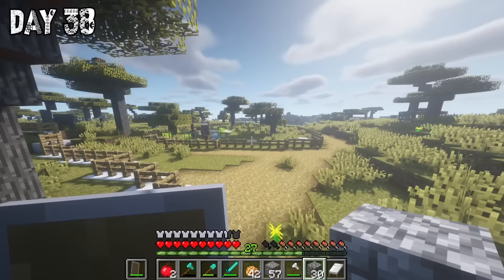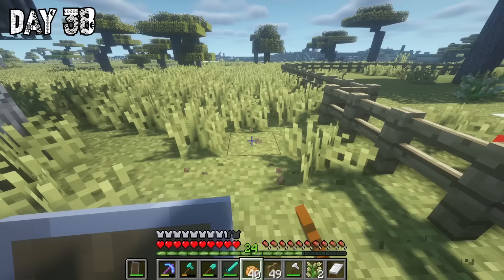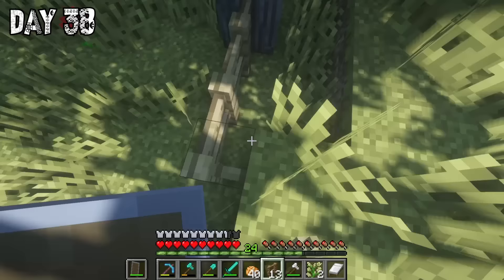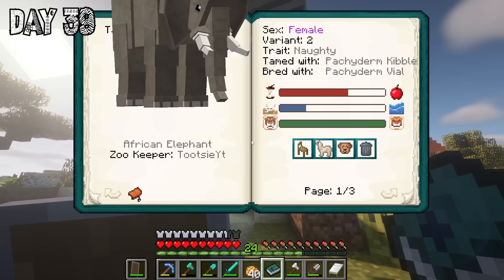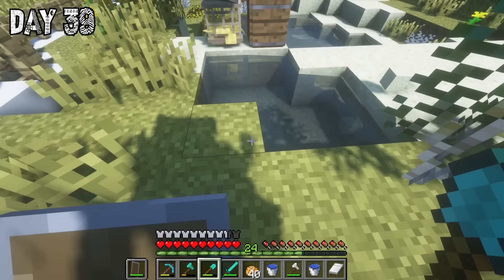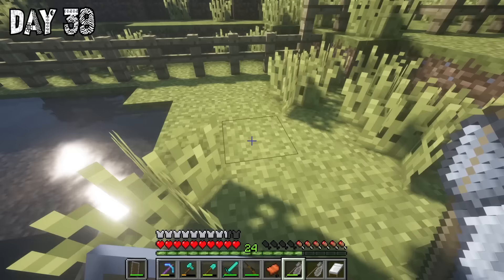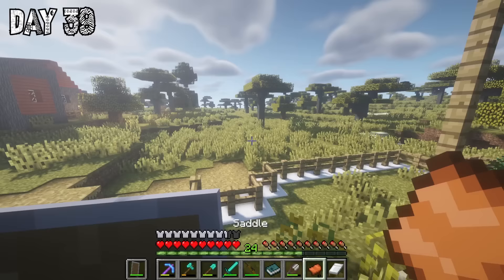On day thirty-eight I went to see all the animals to make sure they were okay, and with the diamonds I'd found I repaired some of my tools. It was time to make an enclosure for the zebra — very important, I made sure there was a pond in the enclosure and tried to make it relatively large. On day thirty-nine I realized both elephants were really struggling to get to the water right next to them, so I had to make them follow me so they would drink, and I decided to make a second pond just in case. I then took the zebra that had gotten in with the elephants and put him with the injured zebra, really hoping they would keep each other company and heal quicker.